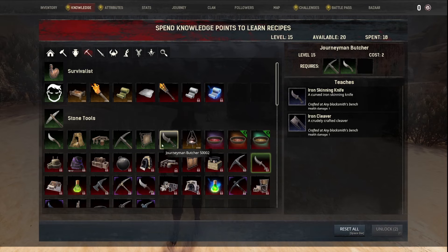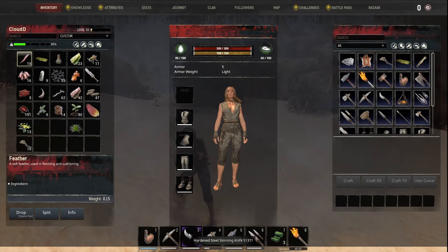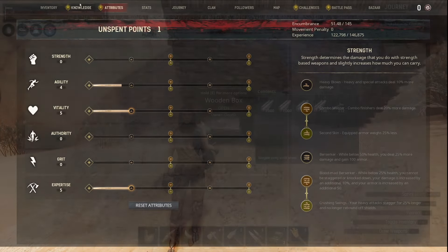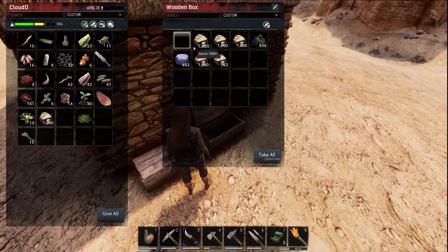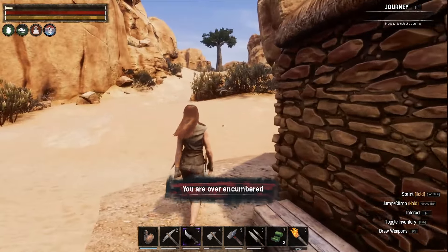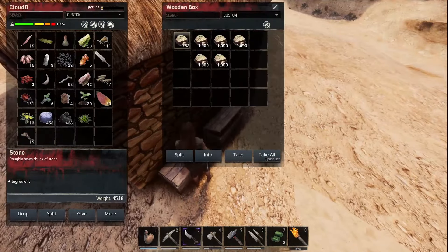I didn't need to do that because we already had a hardened field knife that I found from a chest earlier. I have done a bit of gathering, just a little bit here. We're over-encumbered, though. We might have to take a couple trips, but that's all right. Let's take this up here first.